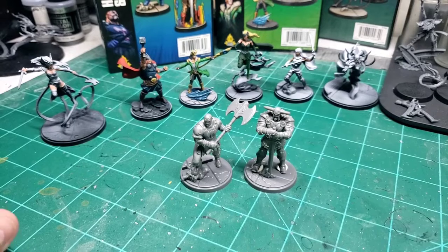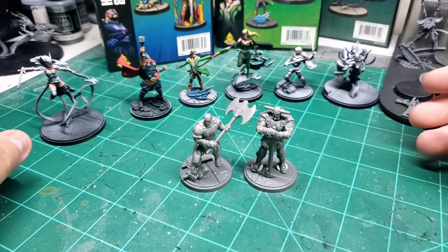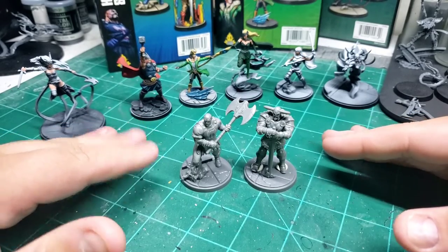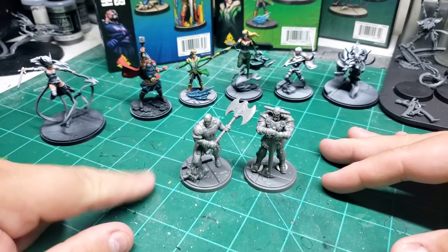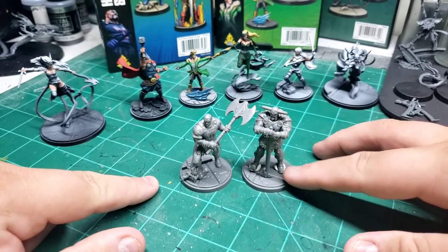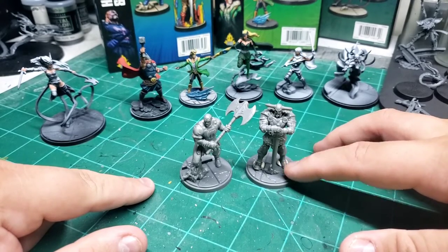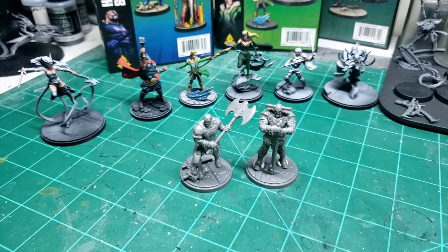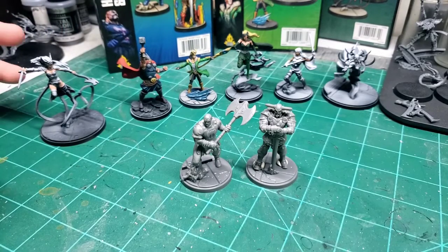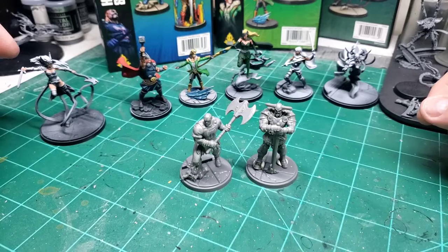I've got a lot of painting to do, to be very honest — so many models. But I'm happy; I've got a larger family for the Asgardians now. The nice part is these guys are not expensive to play in the game — only three points apiece. One weird thing though: I think they changed the plastic, because the bases do not feel the same as the models. The models feel different from the old plastic. Maybe I'm just losing my mind — correct me if I'm wrong.